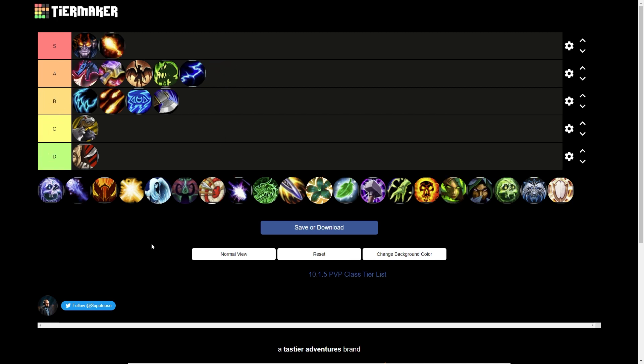Fire Mage is in S tier — the rework was crazy. They did get a nerf and I'm a little unsure how it will affect them in single target raid settings, but it was about a five percent nerf overall and most other nerfs were to AoE. They're still very powerful for raid. They also got Cauterize baseline, making them an incredibly strong progression spec with a baseline cheat death. On top of that they get Ice Block or a 70% defensive that fully heals them. Mages in general are very powerful and Fire is still the best of them.